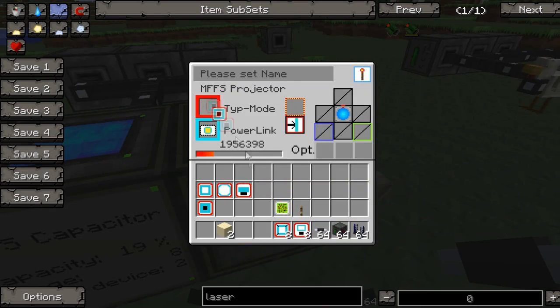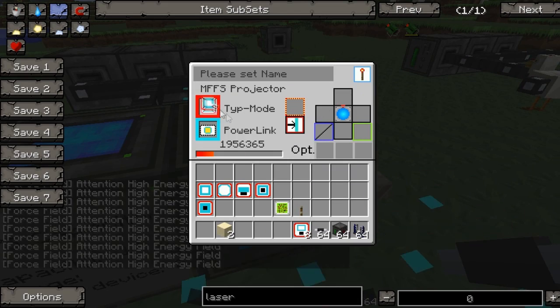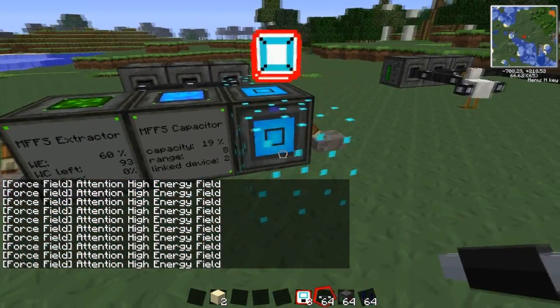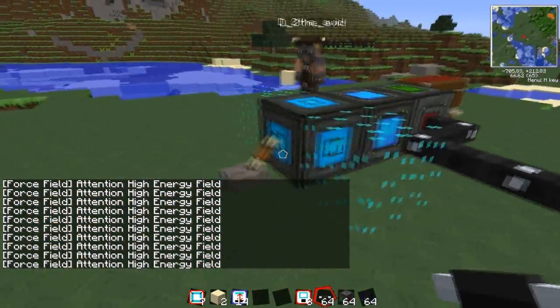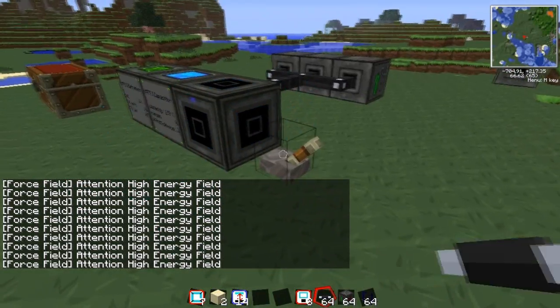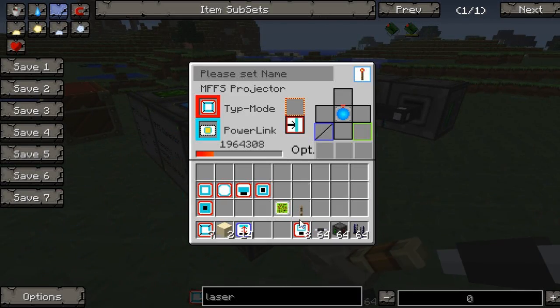And then advanced cube - oh god, it's made - there's one on either side. If I put the upgrades in - I can't upgrade the distance of this, that's strange.